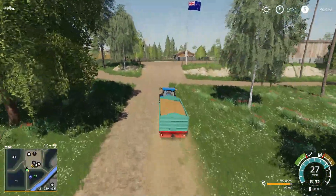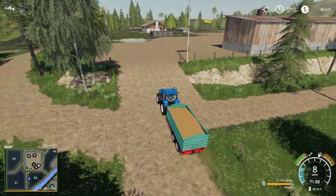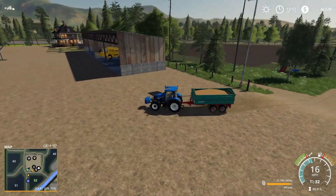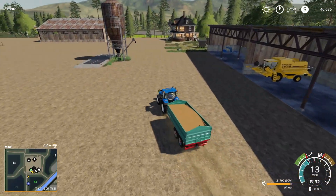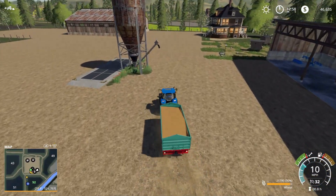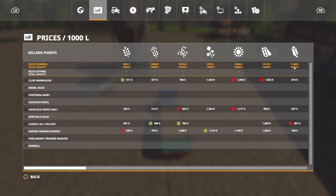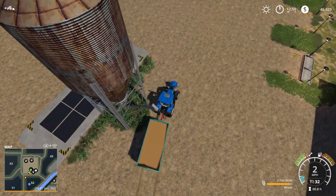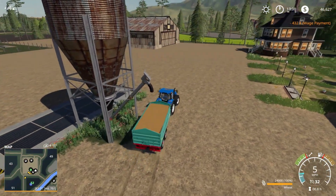Alright guys, welcome back. The harvester finished up and the planter's still going. We ended up with 21,790 liters off of that field of wheat — that's a decent-sized field, I think we probably should have got a little bit more. But we're going to take this over and sell it because we're a little low on cash. Let's see if we have any in our silo — usually they start you with some. Oh yeah. So we're going to grab whatever we can fit in this trailer and probably take it down and sell it. And I think I want to upgrade that header because it is very, very slow.